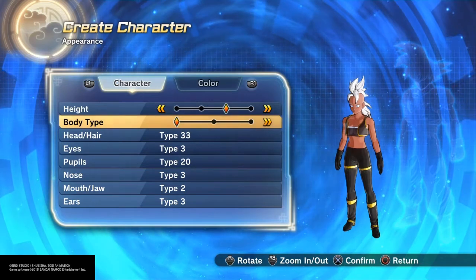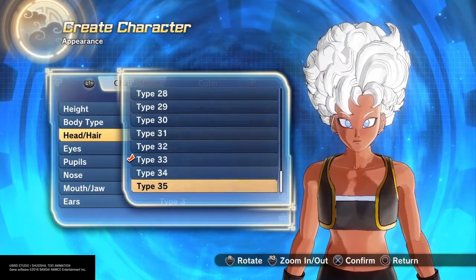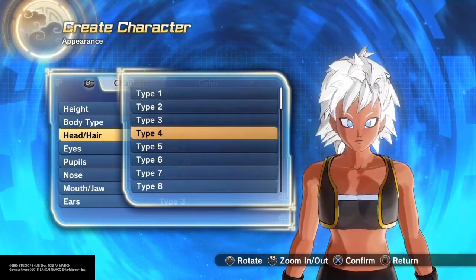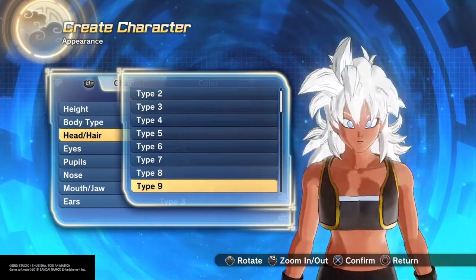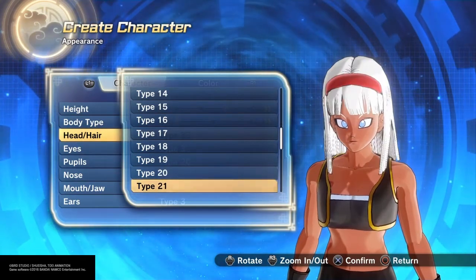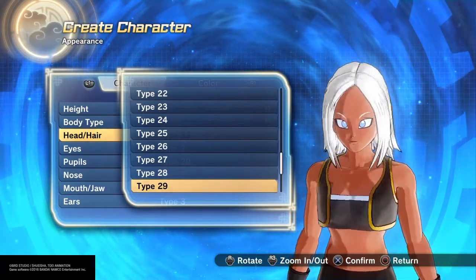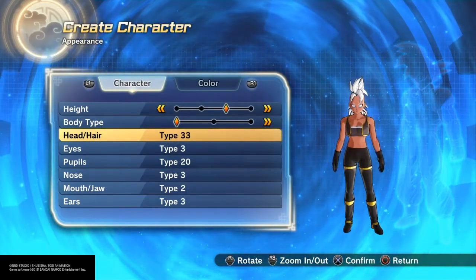I went with the third height and first body type. I gave her head hair type 33, but you can do a lot of different things with her hair — you can go with this hair to make her look like 70s and 80s Storm, or more like the Halle Berry look from the movies. You can even use the Yamcha hair. There's a lot of things you can do with the hair. I'm giving her the Days of Future Past Mohawk look.